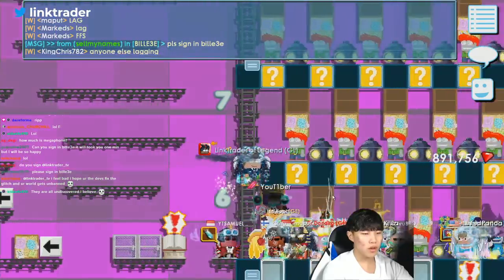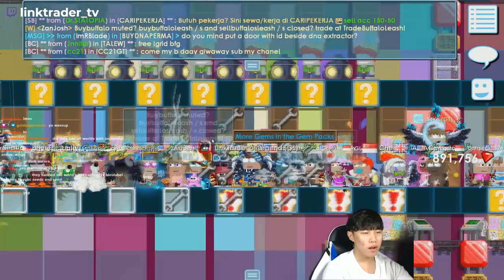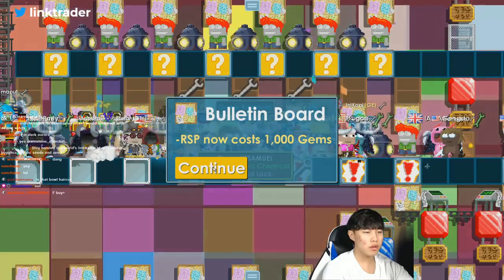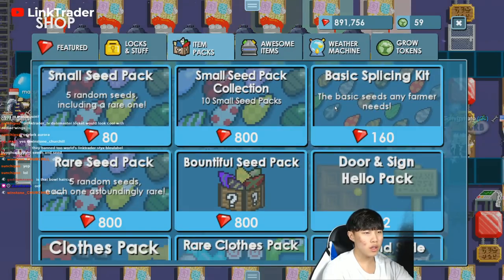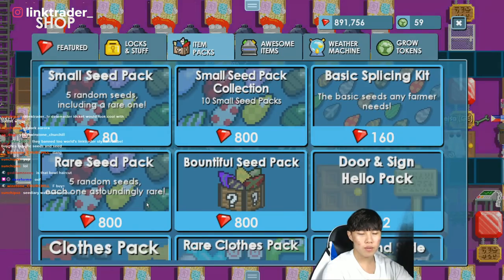Wait, is there a new pet? They're all undiscovered, I believe. Let me see the board. Oh wait, RSP now costs 1,000 gems — was it 500 gems before? I forgot, because I never bought the Real Shoes Pack before.